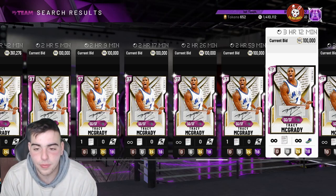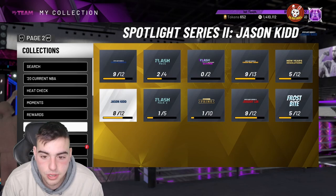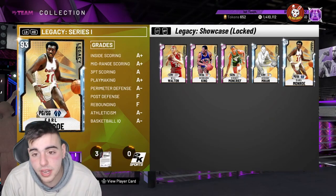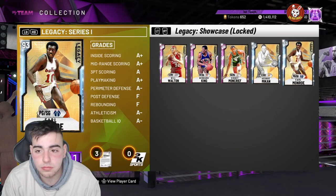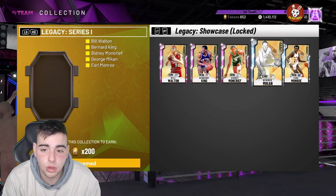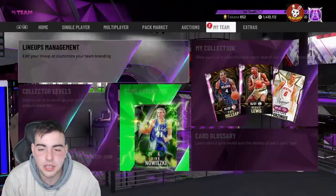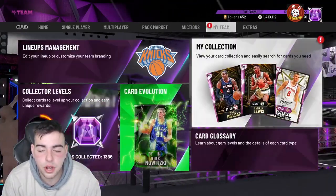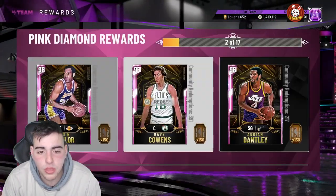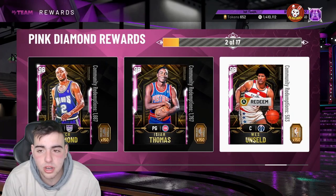So I'm sitting on a lot of MT right now. I just completed the Legacy set — cost me around 70, 110, 150 — for 200 tokens, which I think was worth it. Now I have enough tokens to enter the Galaxy Opal stage, which is pretty solid. The problem is I will not buy these pink diamonds — they're straight trash. Might pick up a Patrick Ewing, but I'm just gonna keep grinding my tokens.